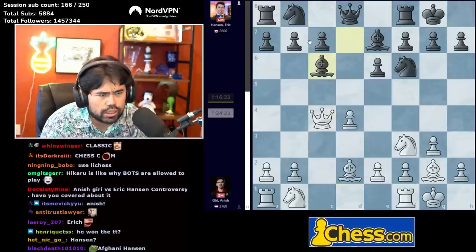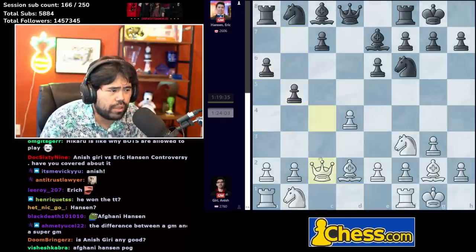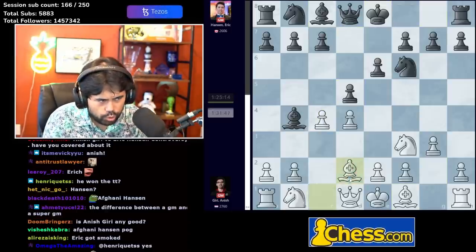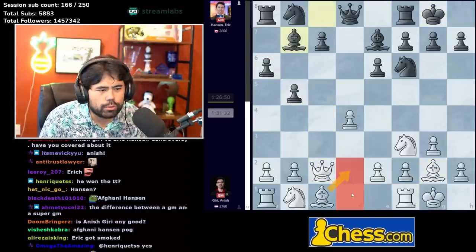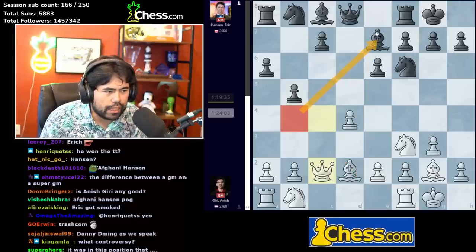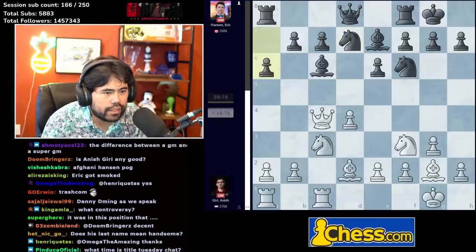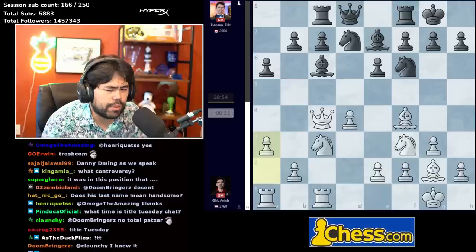It's worth noting that Anish earlier in the event played c6 against Niels Grandelius in the Netherlands-Sweden match with the black pieces — he's played a lot of Catalans with both colors. Queen a4, bishop d7, takes, bishop c6 — a little bit surprising from Eric because normally against queen a4 and queen c2 black plays a6 followed by b5 and bishop b7. But in this position the bishop is already on d2, so white is actually up a tempo. Bishop d7, queen c4, bishop c6, rook c1, knight d7, knight c3, a6, rook c8 — all looks pretty normal.